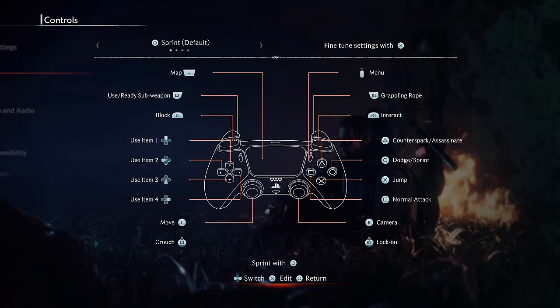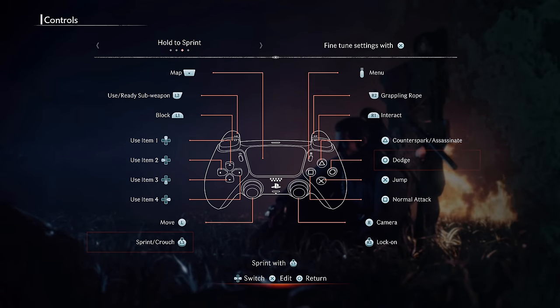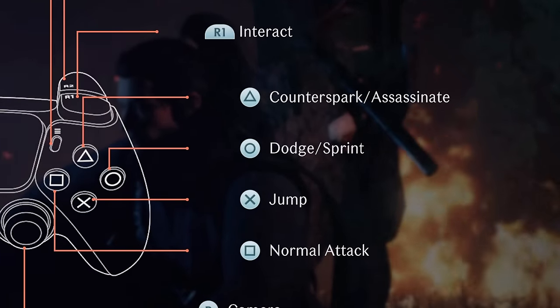The first setting is under the Controls menu, and it's to change your controller mapping to the Hold to Sprint option. By default, you sprint using Circle, which is really weird in my opinion.